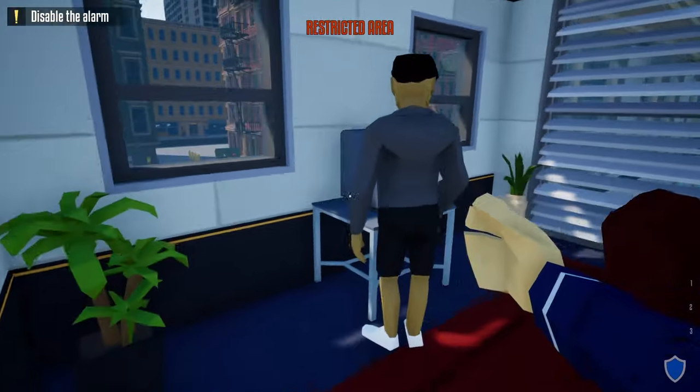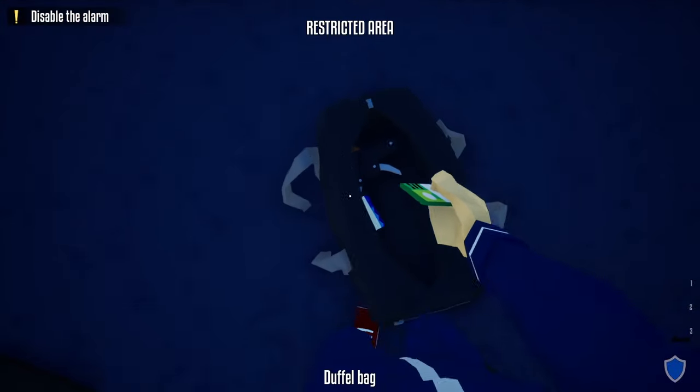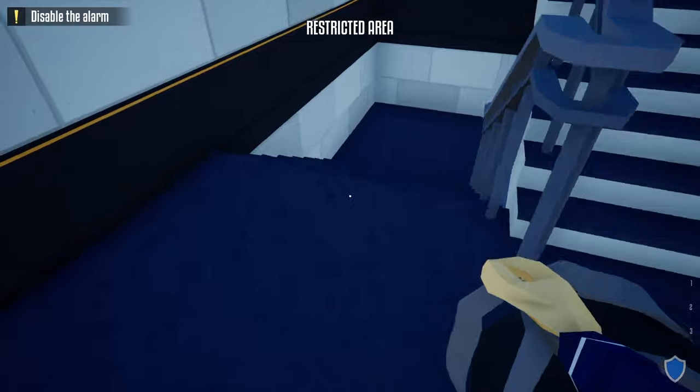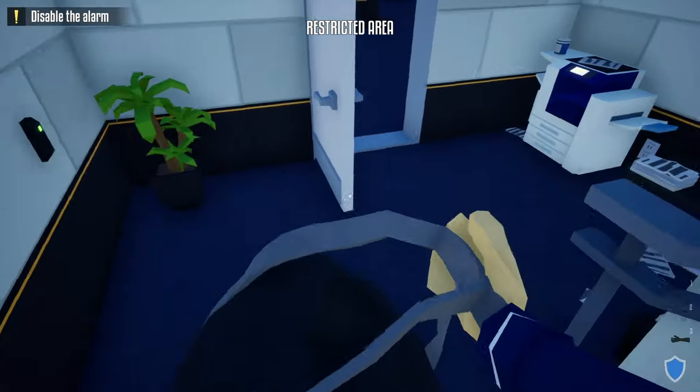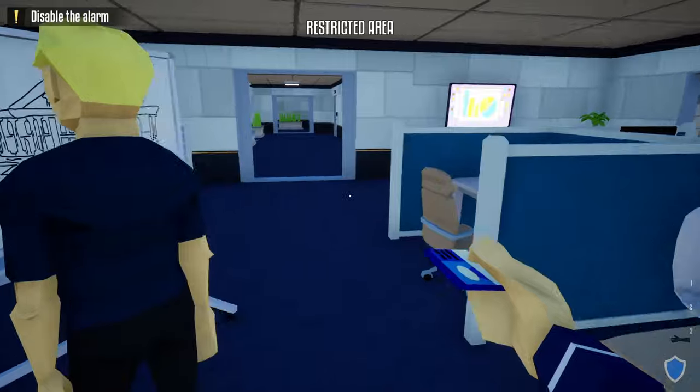Drag him inside this office. Next, grab our duffel bag and head over to the manager's office. Open up this door, hang a left, push the manager out of the way, grab the vault key card off the safe, and place it back in our duffel bag. Next we're going to head over to the stairwell door and open it.